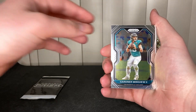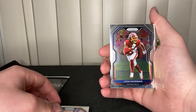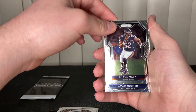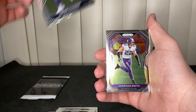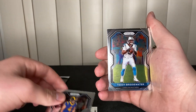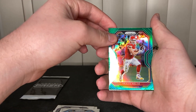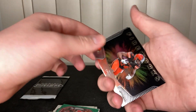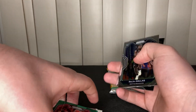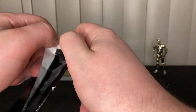All right, we got Gardner Minshew. Starting with Prism. And we got Nick Chubb Fireworks, and a DJ Dallas rookie card. So nothing too good out of that initial pack. Maybe the red, white, and blue could bring it home.